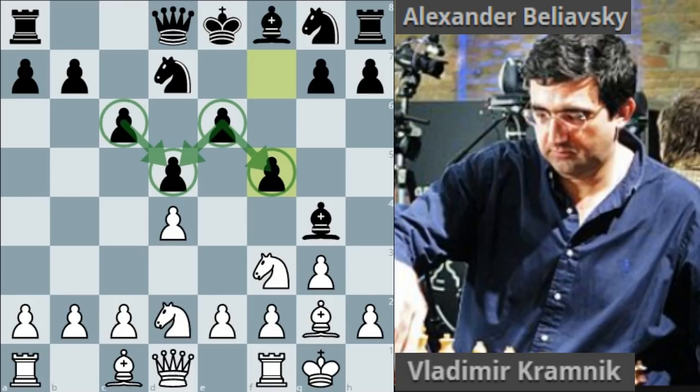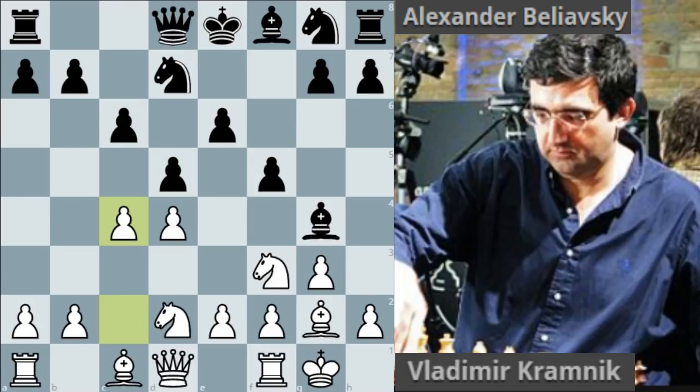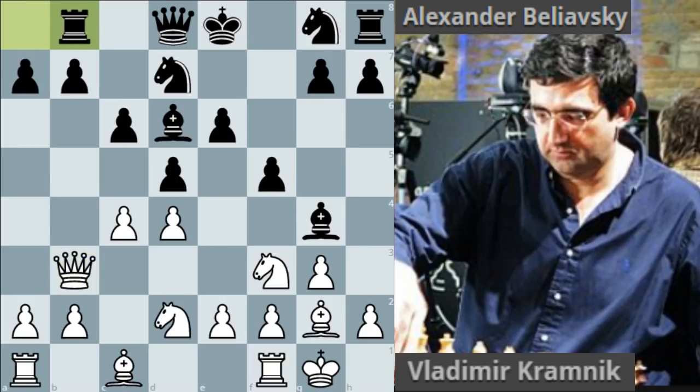Kramnik immediately attacked this wall with c4. We see b6, normal development trying to control the e4 square, which is usually a weakness in the stone wall. Qb3 by Kramnik attacks b7. Rb8 to protect the pawn, and now Re1, lining up against the king. At the moment we don't have an open e-file, so this is a curious move and we'll see the point of it later.